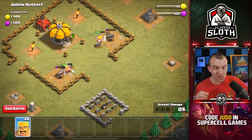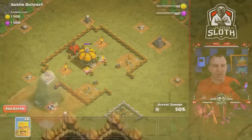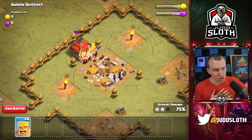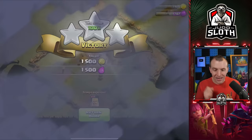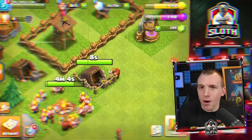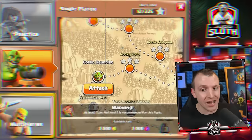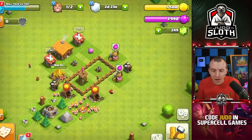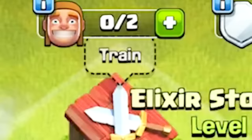We can upgrade the army camp at Town Hall 2 — that gives us an extra 10 troop capacity, which is huge. We can also get the gold mine to level four. We should definitely try to unlock the archer for more strategic options. We know the barbarians nearly got through last time, so let's deploy a big chunk of them. Cannons go down! There's no timer on the goblin map, so let the barbarians finish this off.